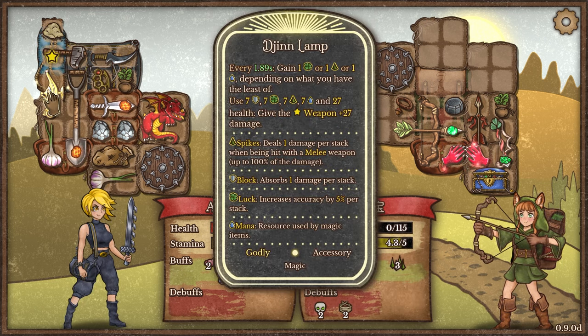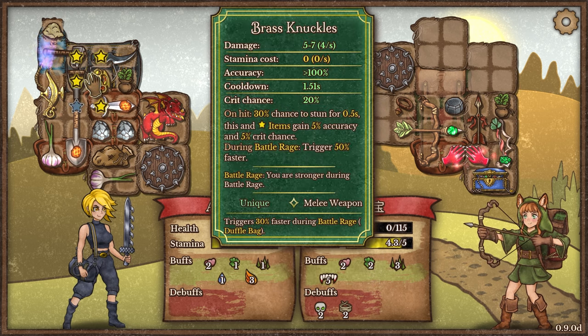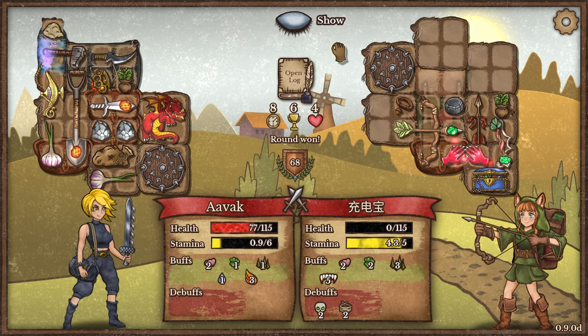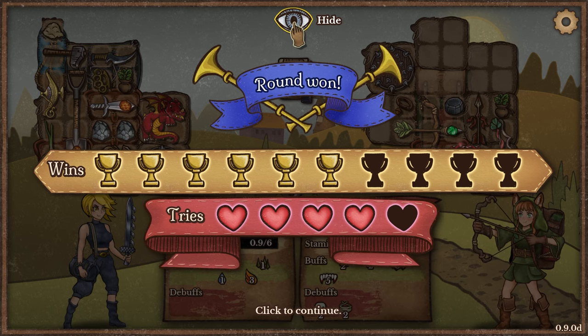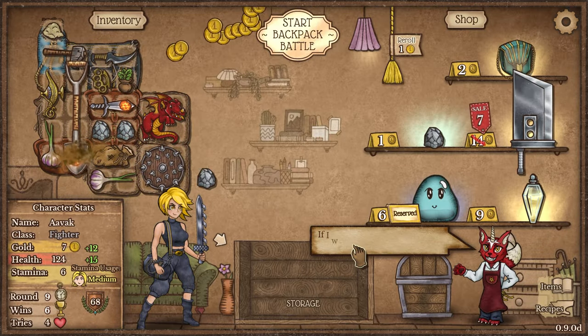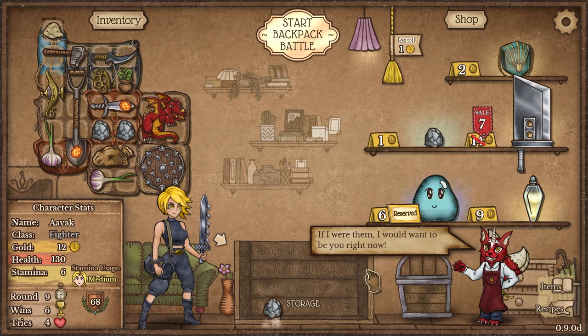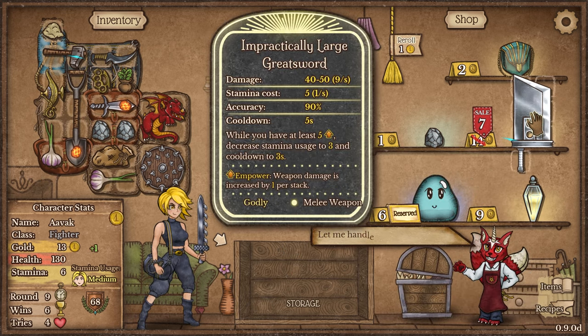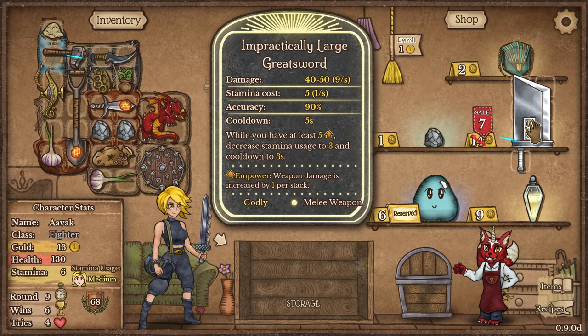We barely built up to anything, actually. We do need this to be supplemented with other things helping it out, or the battle to go on for ages — and we don't really want that. What did we get? We got some more stones. Not awful — I can at least sell it. I can also pick up the impractically large great sword: while you have at least five power, you decrease the stamina usage to three and the cooldowns to three. But this uses up one stamina per second by itself, so I think no.